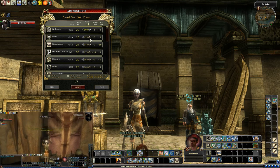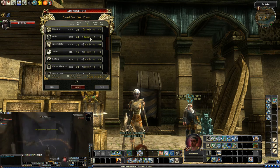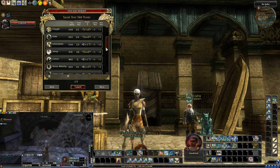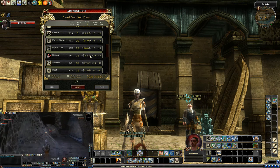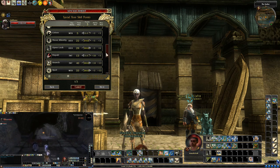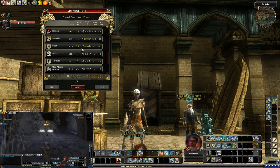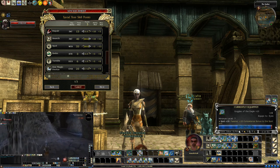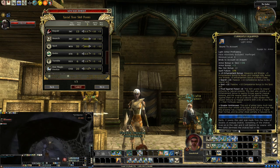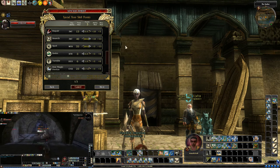Let's go to balance, disable device, haggle, hide, a little bit of jump — why not? We're going to go move silently, open lock, search, and spot. I've noticed my spot — I'm not spotting some traps, so that's kind of disappointing. I have a plus 10 item right now here, and also here. They don't stack, obviously.